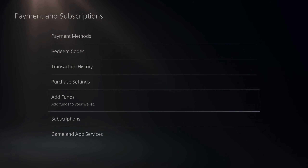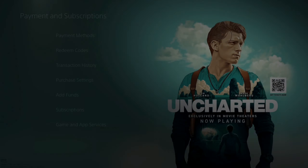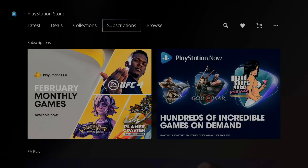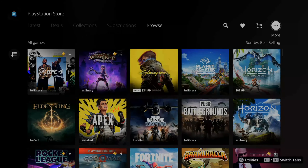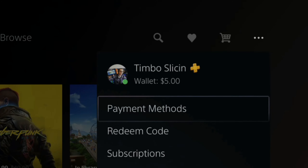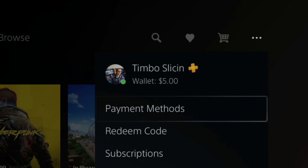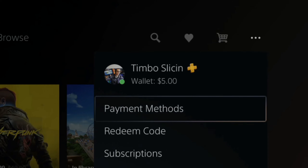I can verify that I have $5 in my wallet by going to the home screen once again, then going over to the PlayStation Store and pressing X. Then go up to the top where it says Latest Deals, Collections, etc., and scroll over to the right where it says More. Select X on this, and then right under your name, by your profile picture, your current wallet balance will be listed. Mine says $5 now. That is how you can easily add funds to your PlayStation 5 wallet.